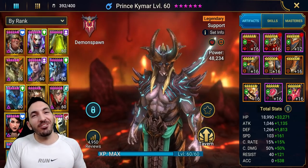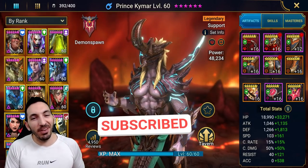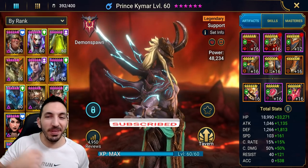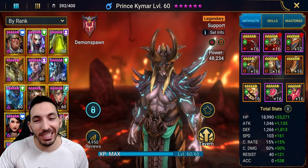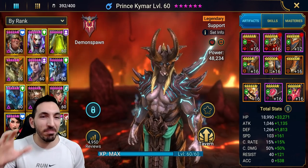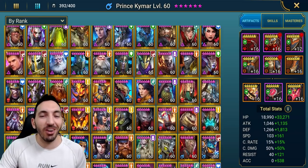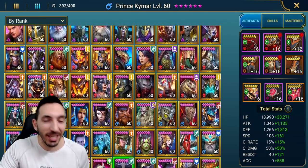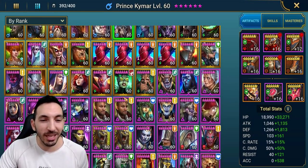Hey guys, welcome back to another Raid challenge video. Prince Kimer is finally a champion in my roster - I finally got him after so long. I built him out almost immediately and put him into one of my teams. I'll showcase not only him but also Armature, the god of the dungeons, where I used him in all four dungeons with all uncommons.